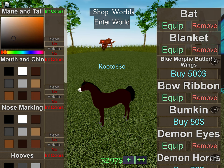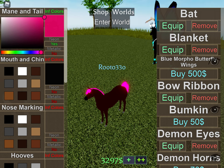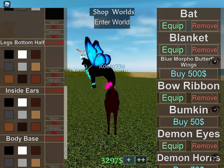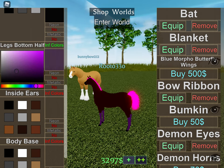I think we should start out with the mane because it's kind of like the first one right there. And then we'll make it neon. And then the mouth and chin will be black. That's kind of what you would think of. And then the hooves and the Zona Smart Game will also be black, and the hooves will also be black. And then the leg bottom half, I will make that pink too.